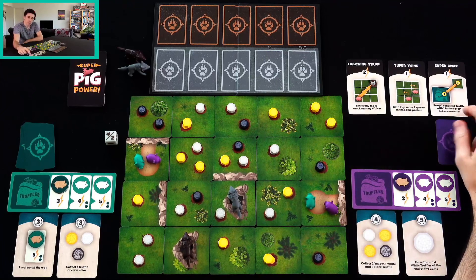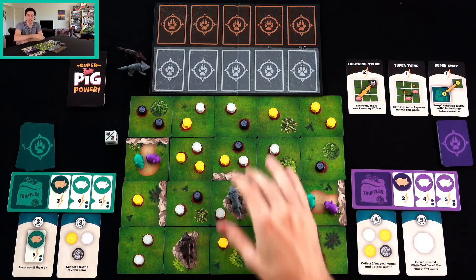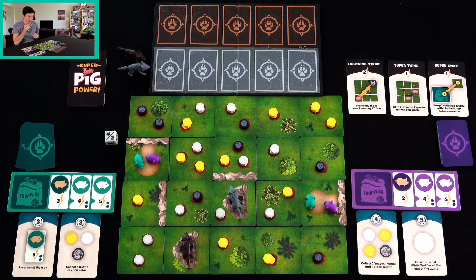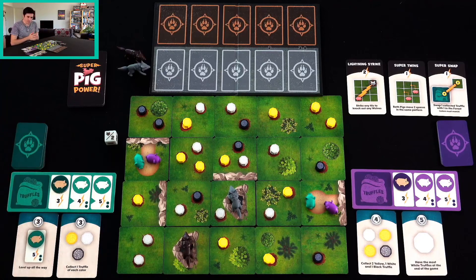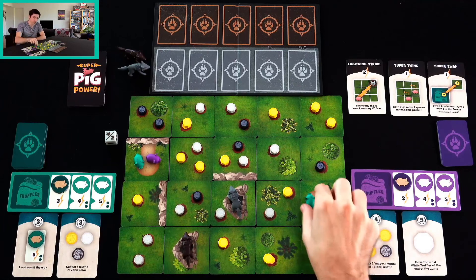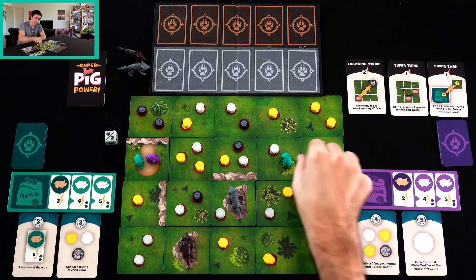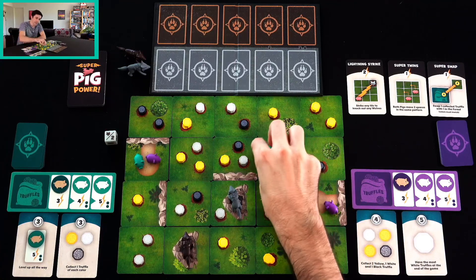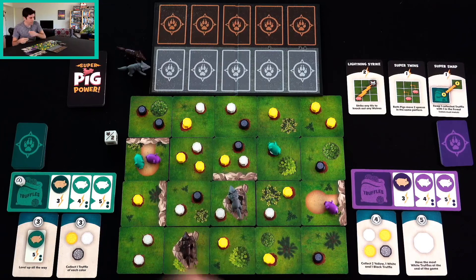And last one — super swap. I can swap one collected Truffle with one in the forest, but the colors need to match. That's going to be useful because some of these Truffles are worth zero. They are worth zero points — I was just so choked up by the fact that some of the Truffles aren't worth any points. But with super swap, I could swap them out. But I'm not going to do any of that right now. Right now I'm just going to move this one here. He's so close to that wolf, I don't want to risk it. I'm going to move him twice and have him collect this White Truffle, which is worth one point. That's my three actions.